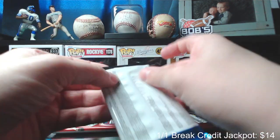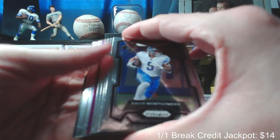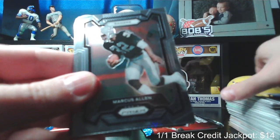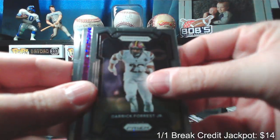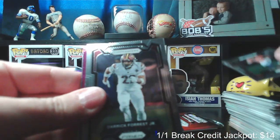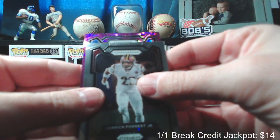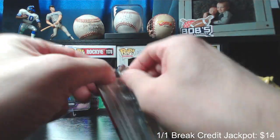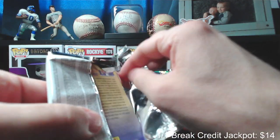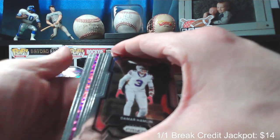All right, three packs left. David Montgomery, Marcus Allen, Kenny Pickett, Derek Forrest Jr., Marvin Mims rookie, and rookie of Kayshawn Boutte. And the purple for the Chargers: Khalil Mack. Damar Hamlin.